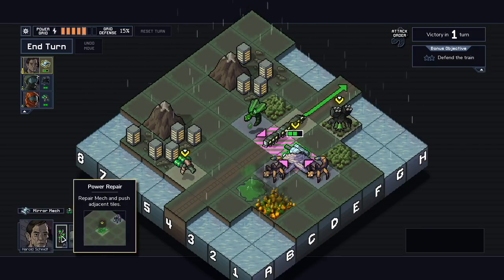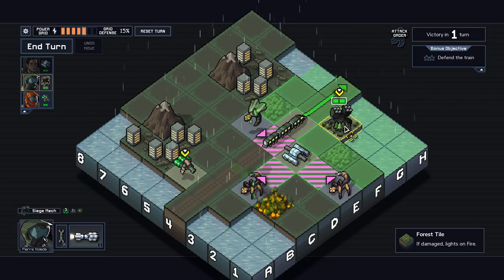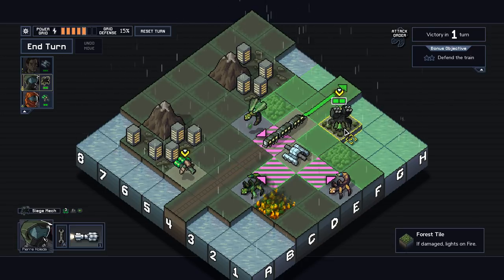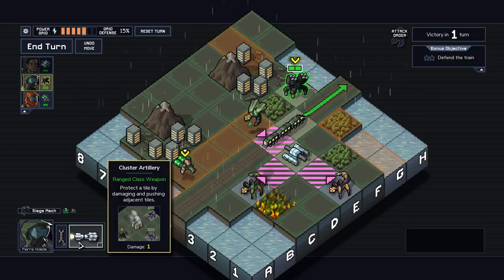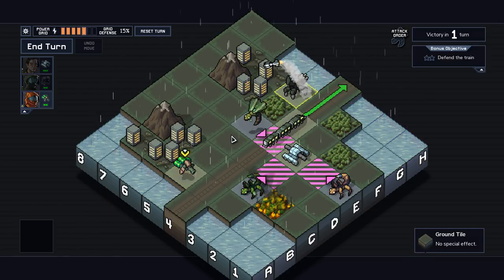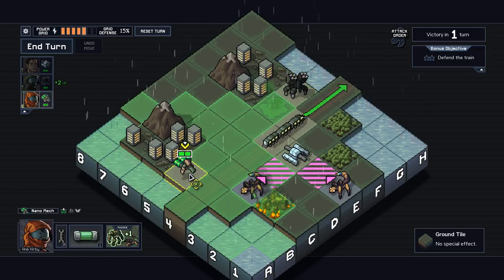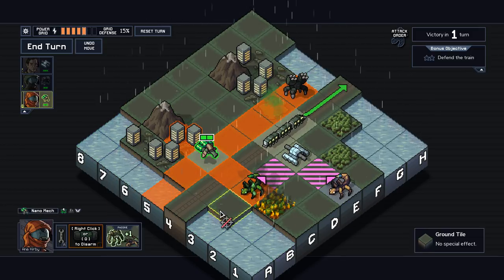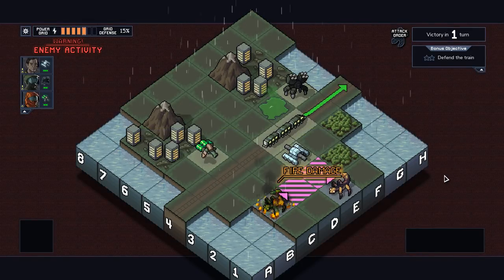We're gonna generate enough XP over the course of the game — I think I'm fine with this. Is there a good kill opportunity here? I just move here. Alright, that's a little bit of XP for us, and you don't get to do anything fun. Set this guy on fire — that'll show him.